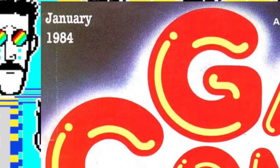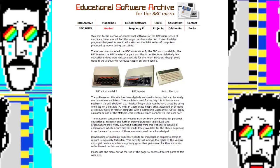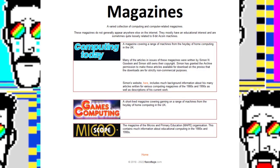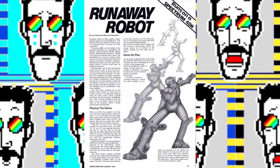Today we're looking at 1984, but not George Orwell's nightmare — instead Simon N. Goodwin's vision of tax efficiency in the future with Runaway Robot from Games Computing Magazine. It's hard to find. However, if you go to the lovely website flaxcottage.com, there are a collection of magazines there, as well as BBC ROMs and other oddments. Have a rummage around, download some stuff, get involved. Runaway Robot was not only the cover game for this issue, it went on to be the mascot for the magazine. There was even a competition where people were meant to write in and give it a name, though I couldn't find what the results were.